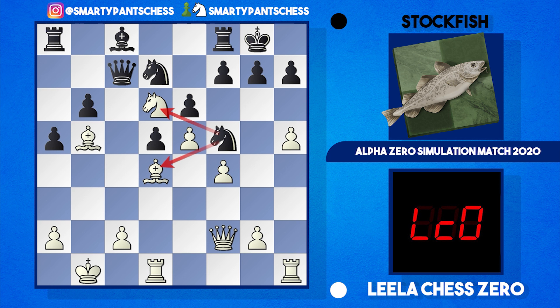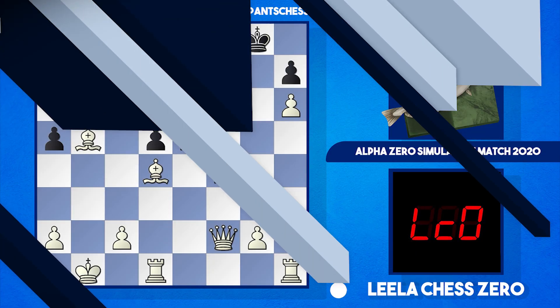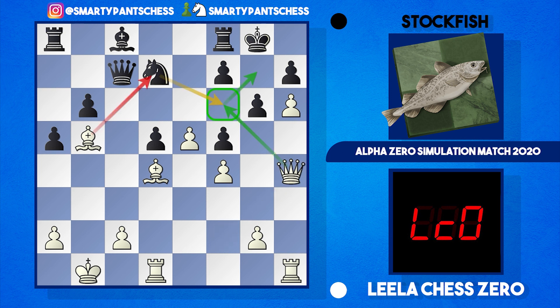Knight f5 was played by Stockfish, hitting the d4 bishop and the d6 knight. But Leela has a few tricks up her sleeve — she plays h6, undermining the kingside and threatening moves like queen g3 to harass the g7 pawn. G6 is played in the game. Leela captures on f5, and now Stockfish has to be careful: if g takes, queen g3, king h8, and queen g7 would be checkmate. So e takes f5 is mandatory.